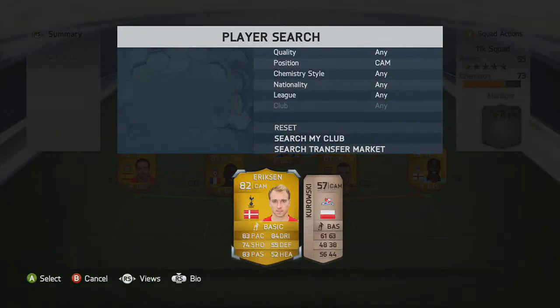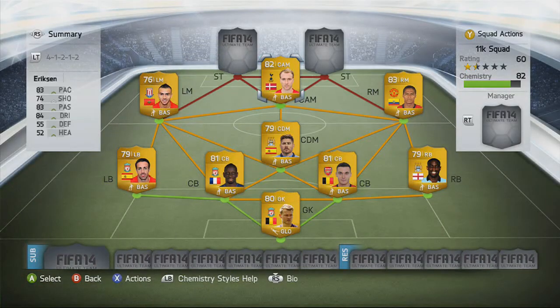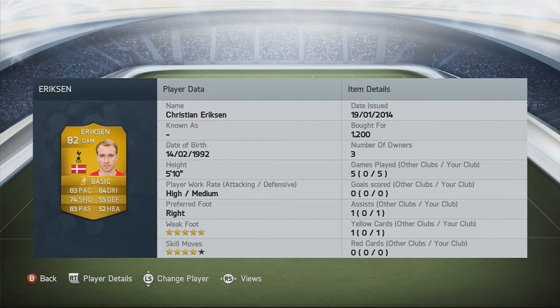On to a CAM now, and we go for Eriksen. Picked Eriksen up for 1,200. He's got 5-star weak foot, 4-star skills, and you can really play those balls through to your strikers very easily. 83 pace, 84 dribbling — he's really, really good.